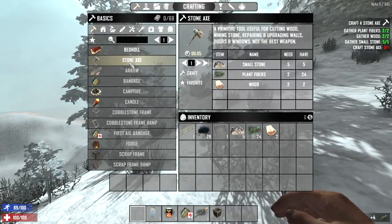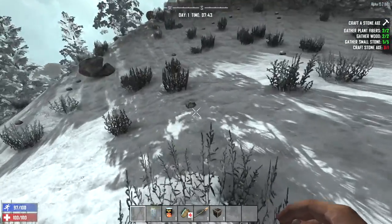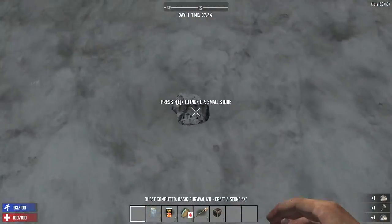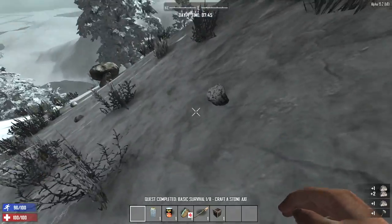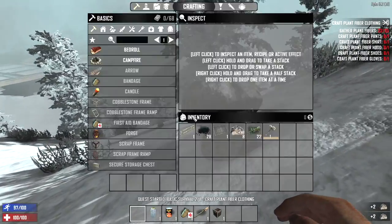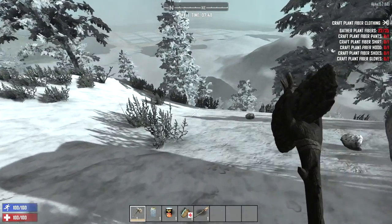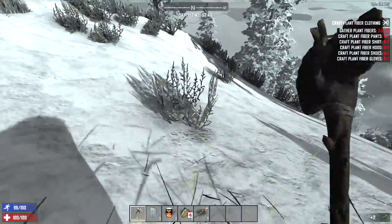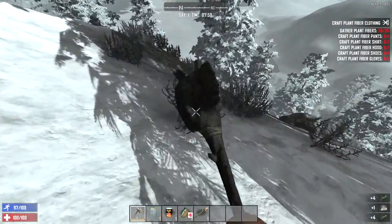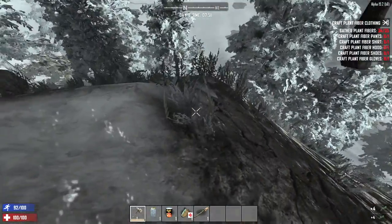I just want to get our stone axe made, maybe see if we can get our clothing moving as well — I believe that's the next challenge we have to do. And grab some stones. You know what else we can do? We can scrap our land claim block, which you aren't allowed to do anymore in Alpha 17. Let's do that — get 150 pieces of iron right off the bat. We need a little bit more grass fiber to make our clothes. Let's grab that and get those things crafting.